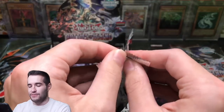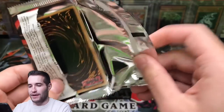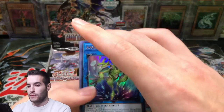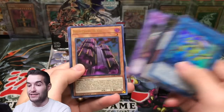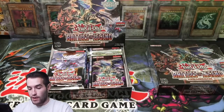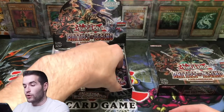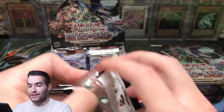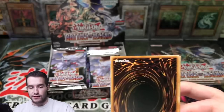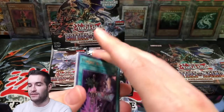They've gone down a little bit in price but I don't really care — I just kind of like the card. This box has been fantastic. We've pulled Numeron Calling, Numeron Network, and Chaos Emperor Dragon. Numeron Wall as well — that's good. I don't think Numeron cards are short printed though, so that's not crazy to pull those, but it's still nice.